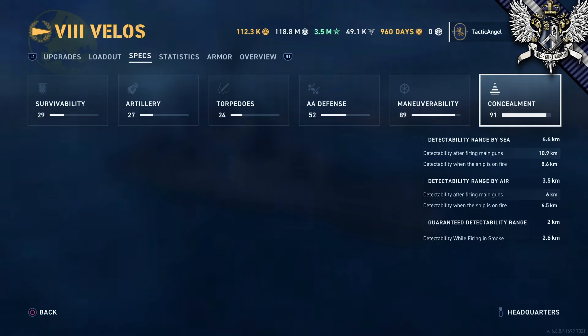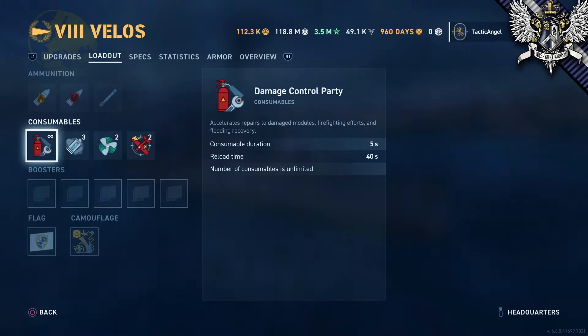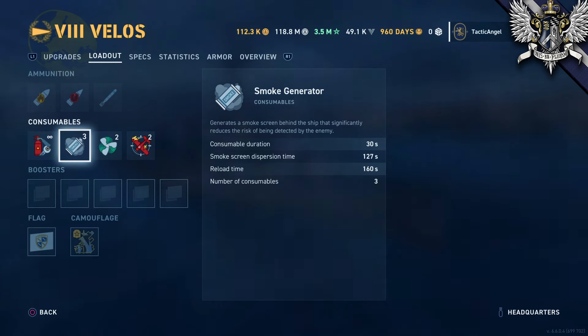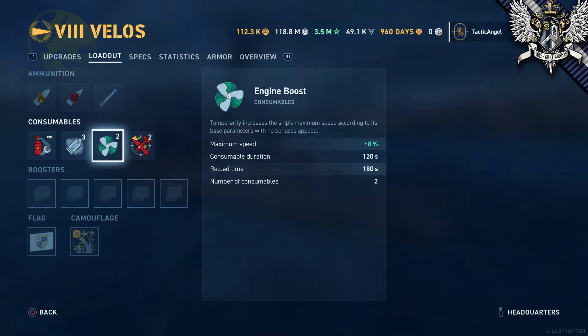3.5 kilometers from air is exactly average, and the 2.6-kilometer firing penalty from smoke is both average for the tier and typical of American 5-inch guns. But at least you can look to your pan-European brothers to the north and say, at least I have smoke. You have a damage control party — 5 second duration, 40 second recharge — as all ships do. The defensive anti-aircraft consumable gives 200% damage for 40 seconds with a 2.5-minute reload, which is pretty decent AA for a destroyer, though nothing fierce. You also have smoke — surprisingly three of them — with a nice long 127-second duration and 2 minutes 40 seconds between use. The speed boost is nothing special: 8%, 2 minutes of use, 3 minutes on the reload.